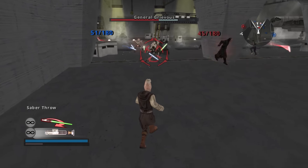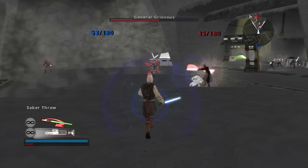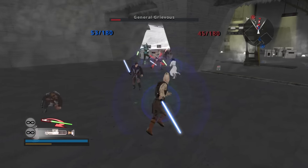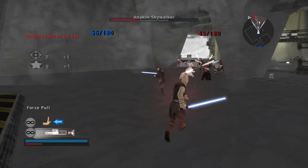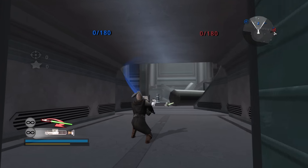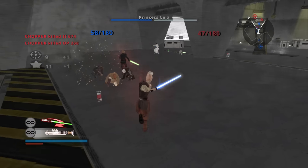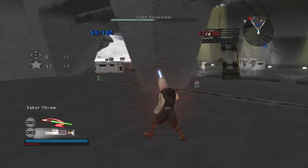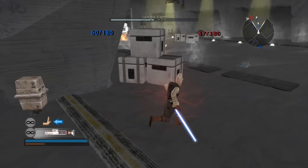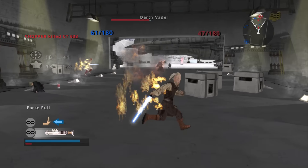Coming up next is Ki-Adi-Mundi, a hero I want to like more. He has a few abilities not listed on the box — you can sprint and do a consecutive rolling dash attack, which is great for crowd control against large numbers of enemies. It's not good for one-on-one encounters at all, so Ki-Adi-Mundi is much more set up for multiple targets. Other than that, there's nothing special about his moveset in particular, and he's very low tier.